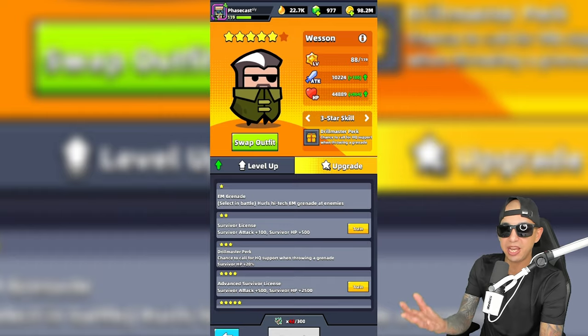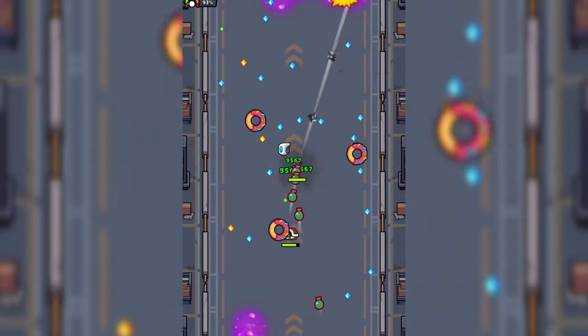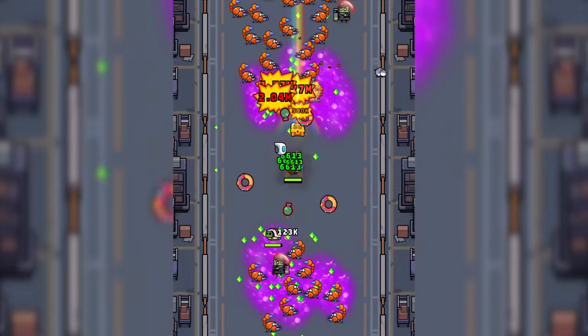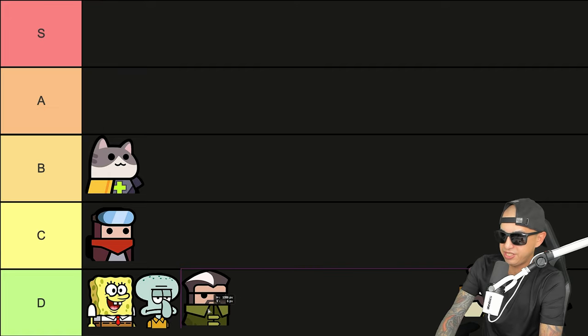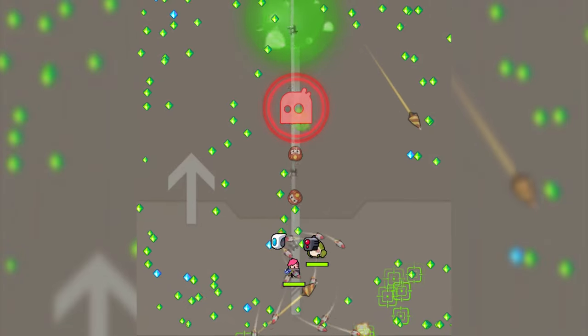Wesson throws grenades at enemies and has a chance to call for an airdrop that can supply you with stuff like food and magnets. When a skill is evolved, he can also cause a high amount of damage across the screen, which makes him sound good for kill farming on paper, but I haven't really noticed a difference. He does have great team skills that can increase all your survivors' attack, crit rate, and crit damage. Wesson seems cool but he's a little lackluster, so I'm going to put him in the D tier.